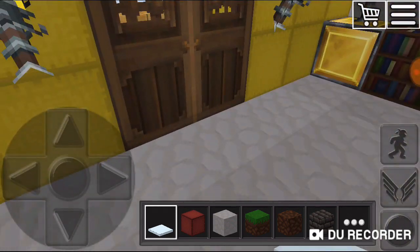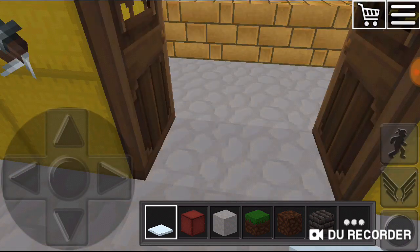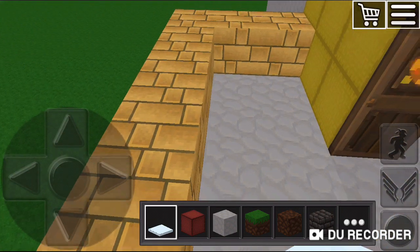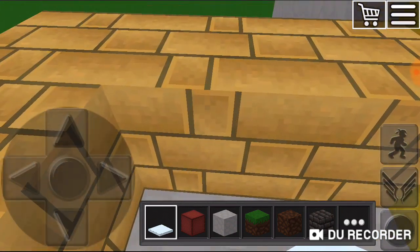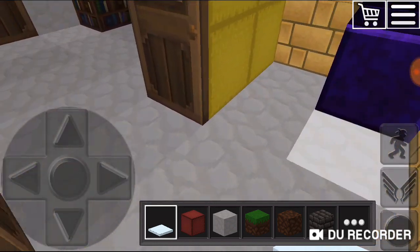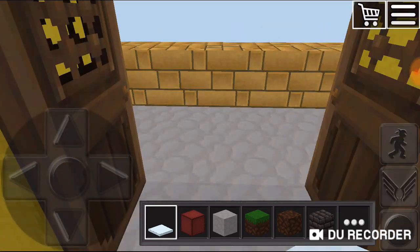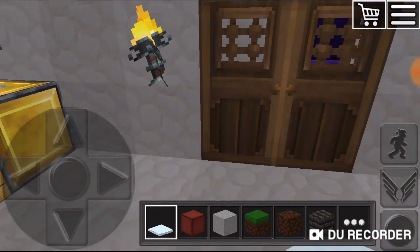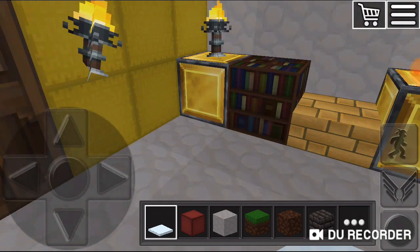Over here is my upstairs, so it has this cool balcony. It has a stair to upstairs but I'm not going to show you yet. Over here I'm going to close the door, and over here I have this door.